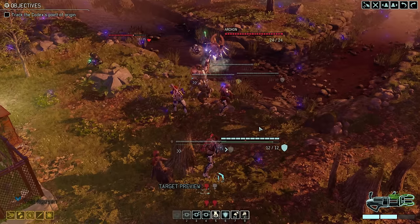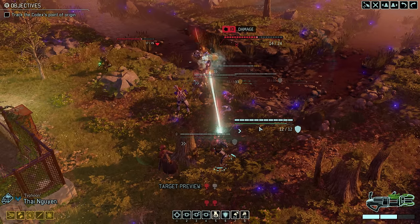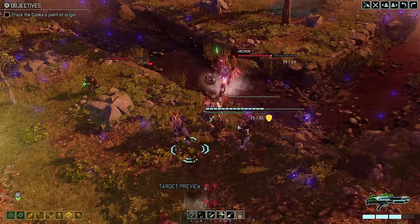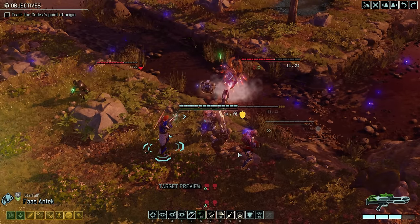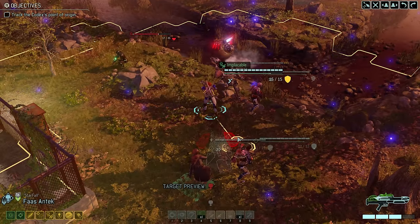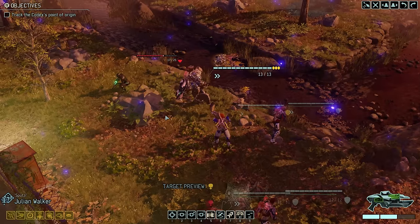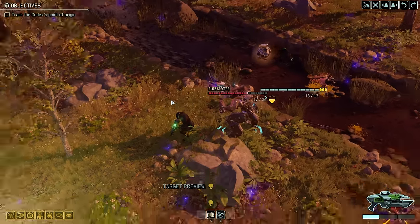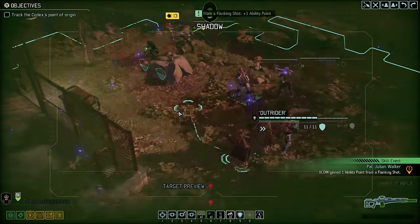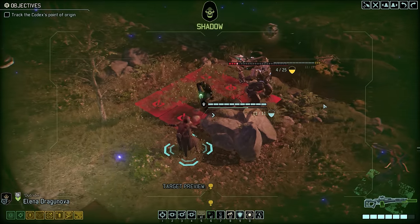I don't believe we should have too much trouble with what remains. Typhoon starts things off by putting holo targeting on the Archon, which we follow up with a 98% hit from Ranger Starfall — thanks to Talon rounds, that is a crit for the kill. Julian now has a guaranteed hit against the remaining Spectre, and that's another crit, but unfortunately not enough for the kill. We can then move in with Dragonova to eliminate the last enemy of this first group.